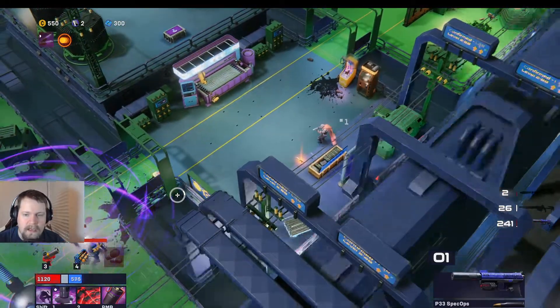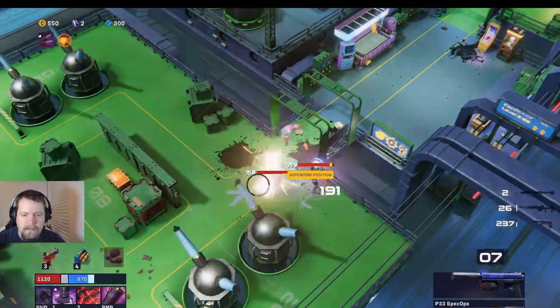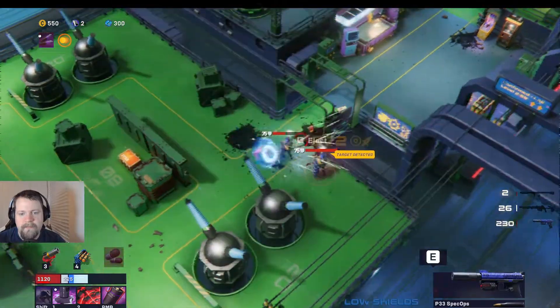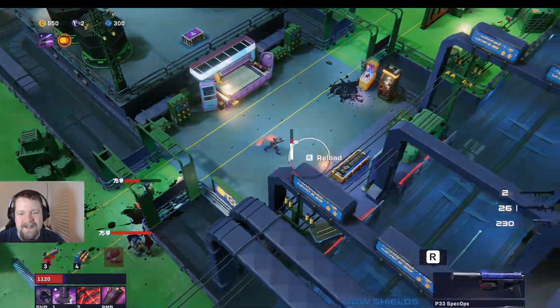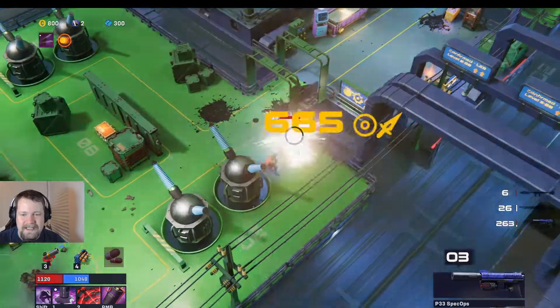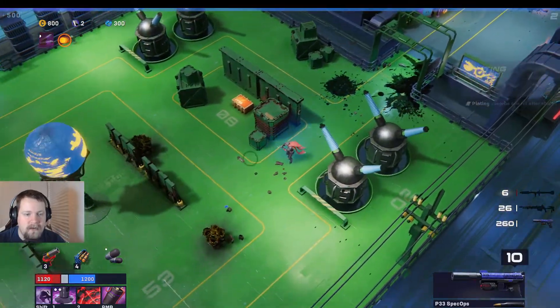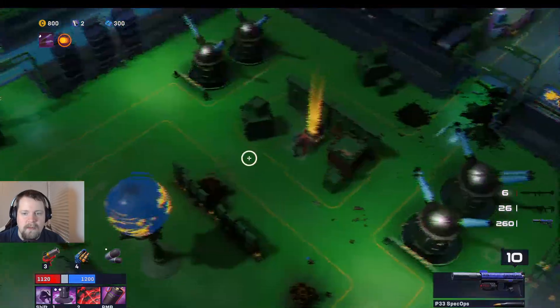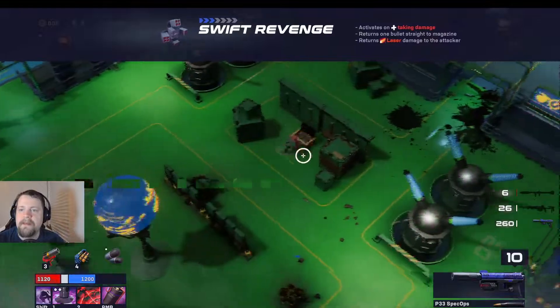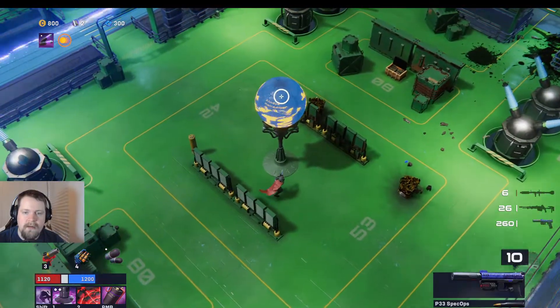They're shooting through the gap in between — there's some skill. That did not do as much damage as I wanted. He's down. There's an item down here — I'm going to grab that, then decide what to do. 'Taking damage returns one bullet straight to the magazine.' I'm not sure what this is exactly.